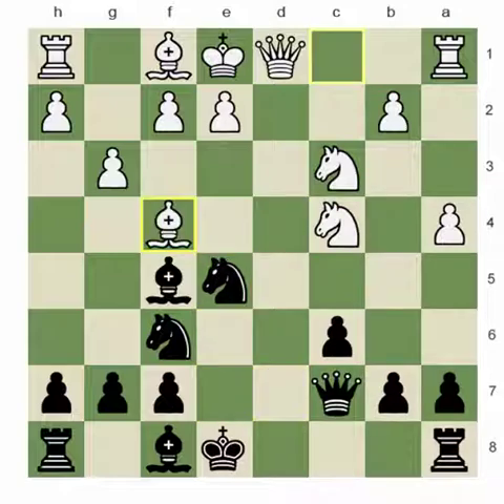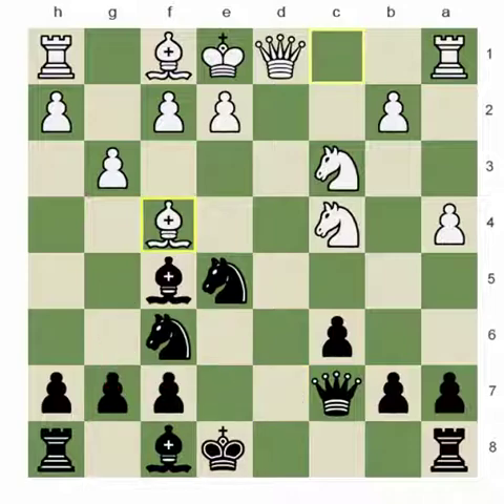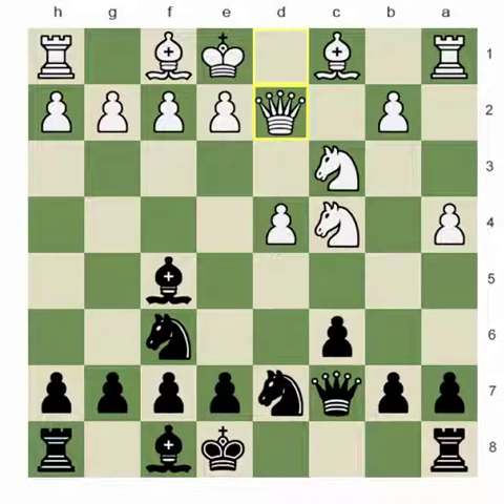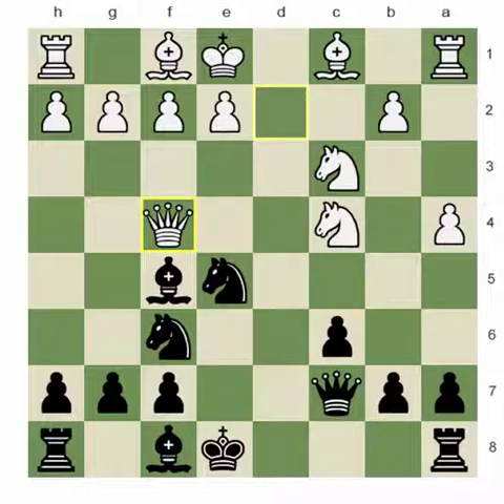After dxe5, Knight takes E5, Bishop F4 — and we have really crazy stuff, like Knight D7 followed by sometimes F6, sometimes G5. It's a really wild game. When I faced Qc2, I asked myself: what's the idea? After a couple of minutes of thinking, I figured out the idea — it's kind of obvious. If I try to play E5, I might be in real trouble because of the pin and the attacking bishops that can double attack.